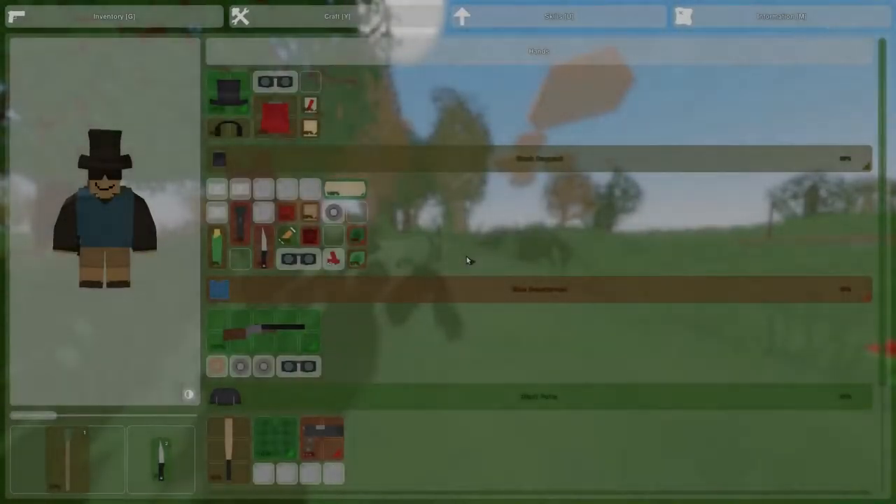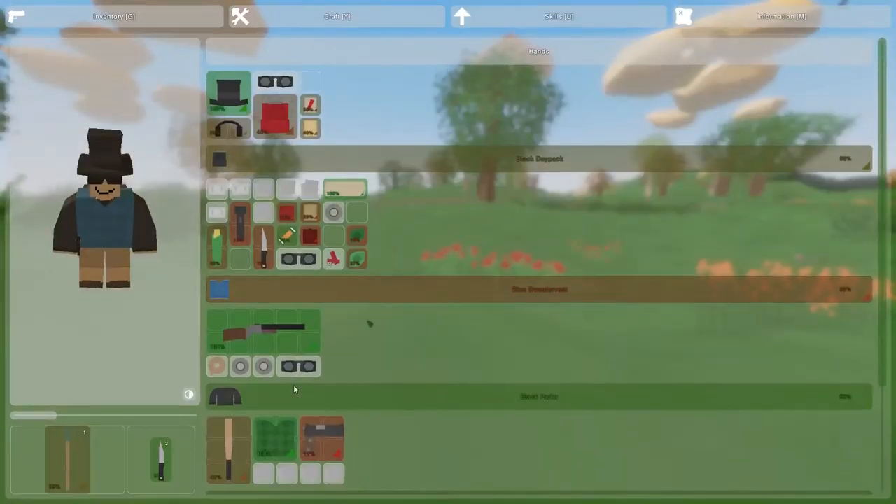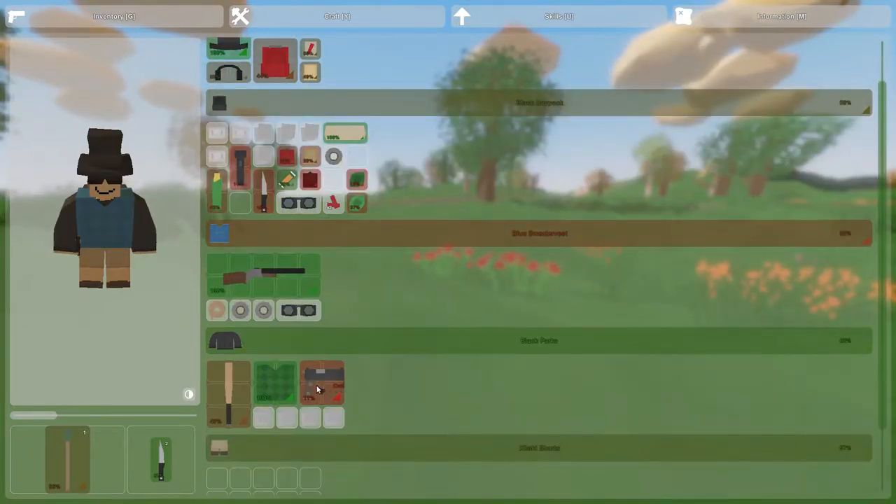Picking back right up where we left off - we've got the rake, we've got the knife, we've got the master key gun here, and we've got a Colt as well.